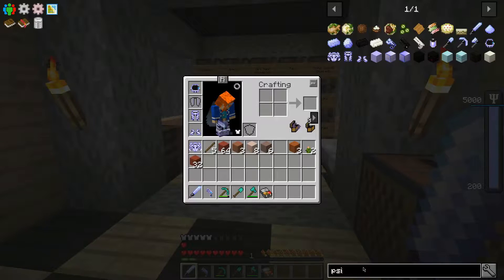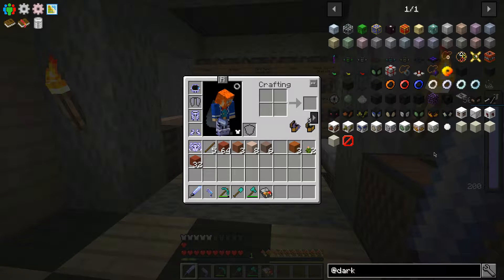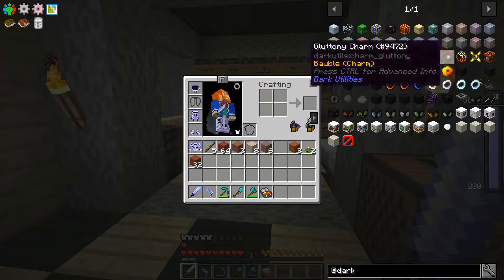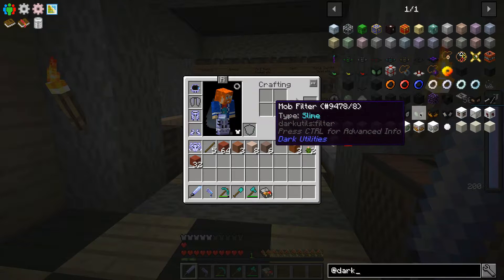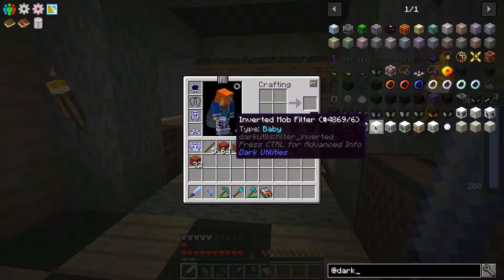So the blocks that we need — let's look at Dark Utilities. We didn't even need the mob filters. Basically, I could have made this farm before, but this mod makes it a lot easier. Originally I was using the mob filters, and then I realized that you could just filter baby cows out by their height with the design I was using. So we're not actually going to use these mob filters, but be aware that they're there, because they basically act as if they're air for some mobs.